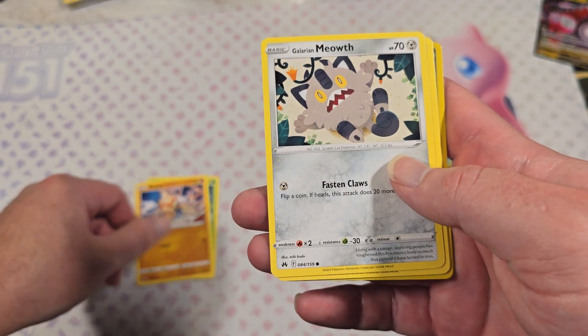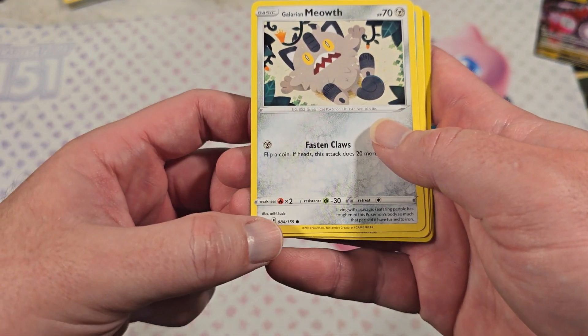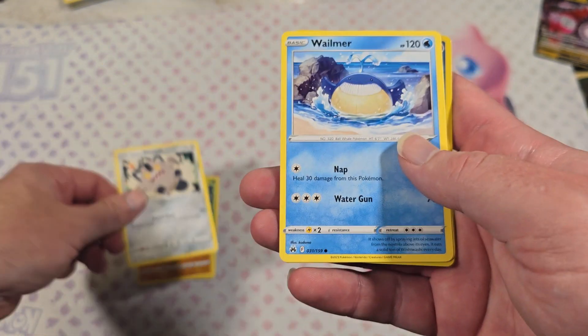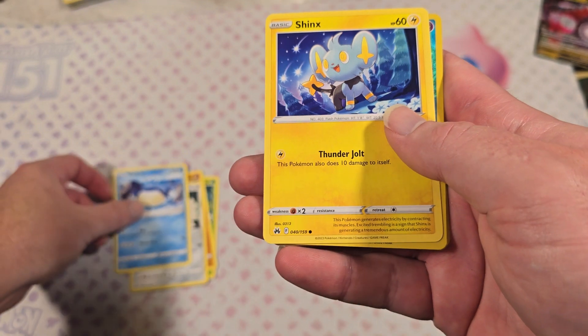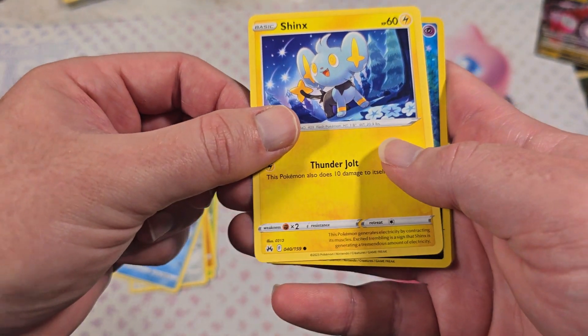To indicate the rarity of the card, in the bottom left you'll see a dot — that means it's common. A square means it's an uncommon. And a star means it's a rare.